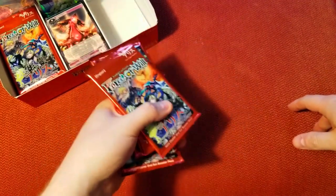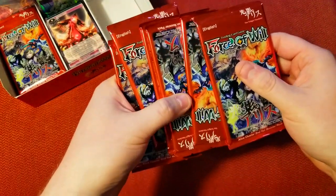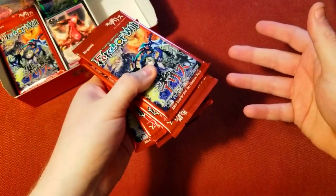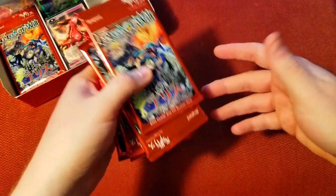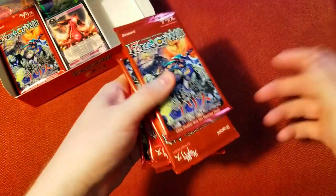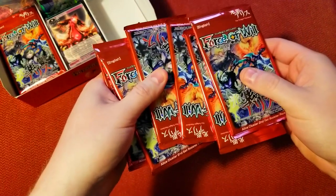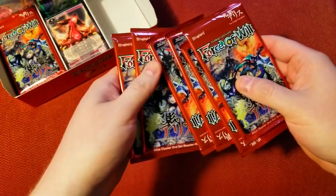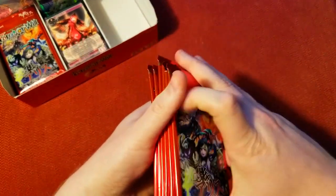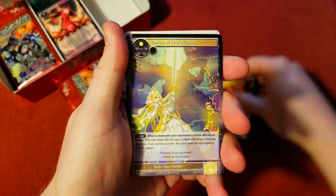Welcome back everybody, it's time to lock down another booster cracking Sunday and we are finishing up the Twilight Wanderer box. We got some really decent pulls last week — some memorials, a nice foil full art worth about five dollars, another worth about three. If you haven't seen that yet, go back and watch last week's video, link is in the description. We're going to jump into the rest of this box and see what we can find.